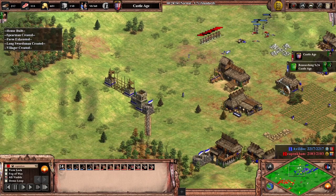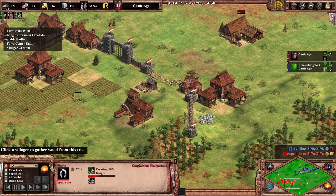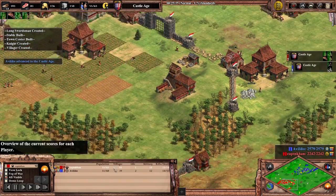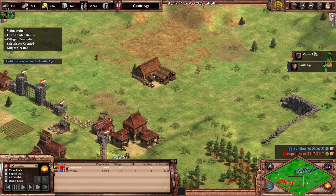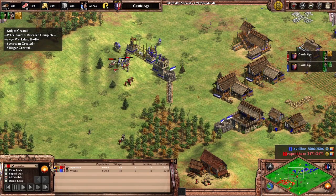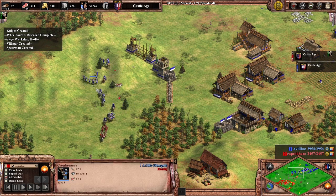I decide to back out and save whatever units I have. I get my stable but it's kind of too late; I at least got my second TC out. Trying to salvage this game after feeling behind. I go back ahead in villagers but I think I go too hard on booming. He has camels so my knights are countered — he's got knights, camels, and crossbows now with upgrades.